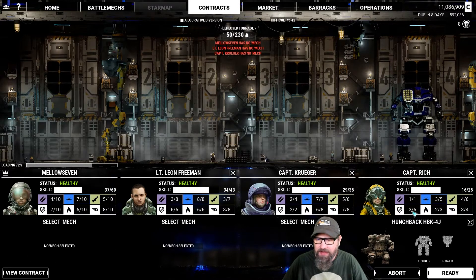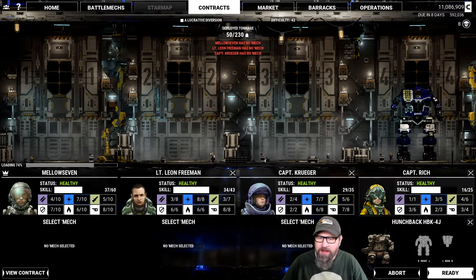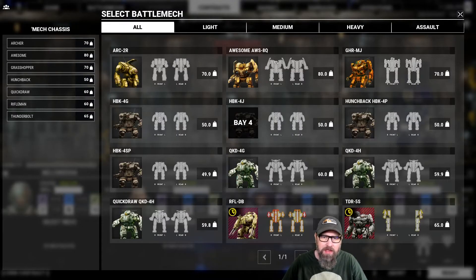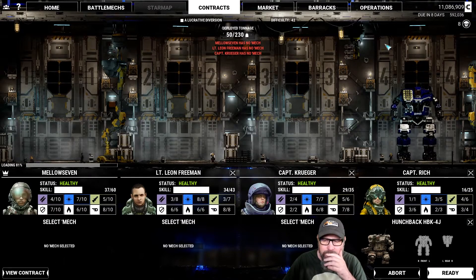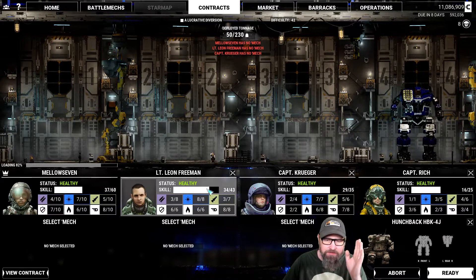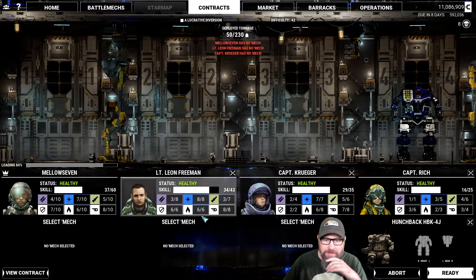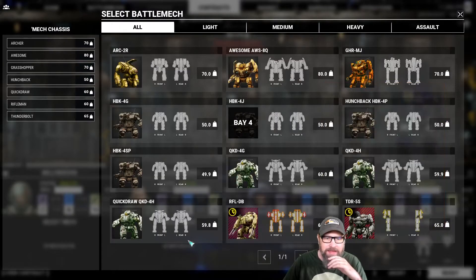Rich can potentially go up to level six. He's really good with sitting still and tanking, but not as good about running around. Whereas Kruger is really good with lasers, movement, and heat. His missiles are slightly better than Freeman's right now. Their lasers are pretty equal, seven versus eight. They both have the same heat, although Freeman's maxed out. Kruger could go a little bit higher. Let's go medium lasers back here.